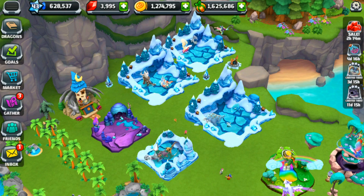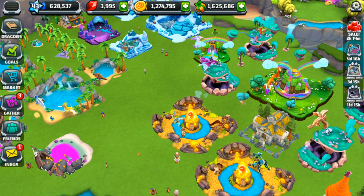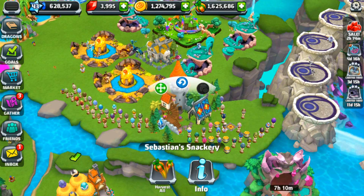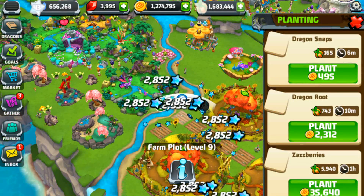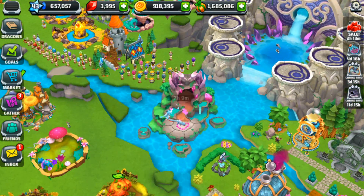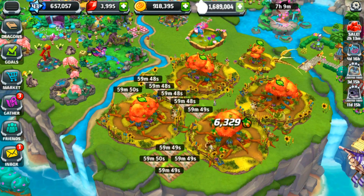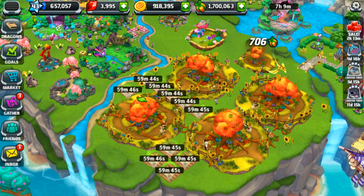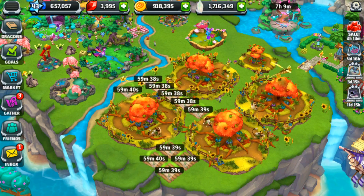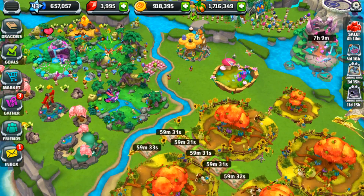We average 1.2 million coins every time we collect right now — good to know for future reference. Speaking of the fields, we gather all the zazz berries and just one zazz berry run costs over 300,000 coins for just the one-hour berries. But look at all this free food gathered from our tree dragons — that's saving me money right there, and I really appreciate that!